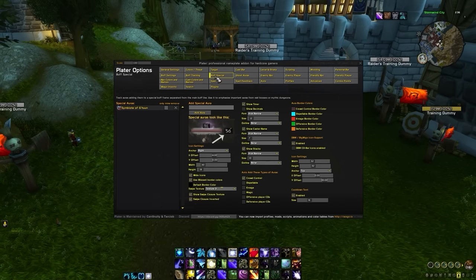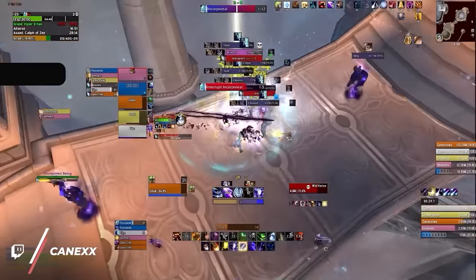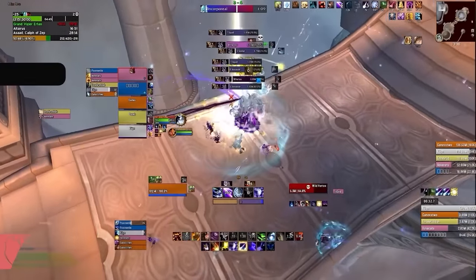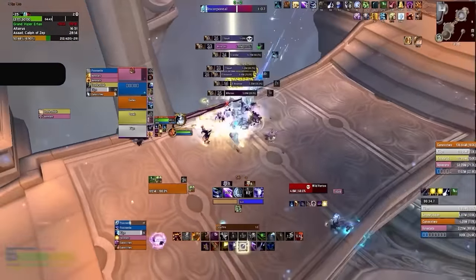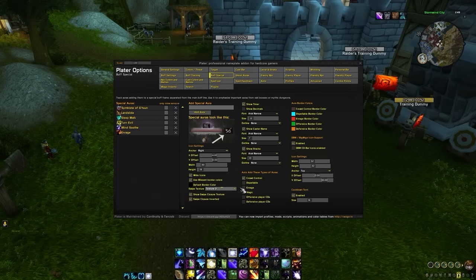Now we will go to the buff special tab which we will use to track CC and other miscellaneous buffs. This is where we will be adding additional filters to show even more buffs and debuffs that are either applied by other party members or even buffs on enemy mobs. The first thing we will do is go to this section and check the following boxes to automatically track crowd control, enrage, and magic effects. No matter what, you should always enable these three. Additionally, we can track dispellable, but if we don't have a dispel effect, we could technically leave these unchecked. Just to be safe, keep them enabled so that we always see relevant information.